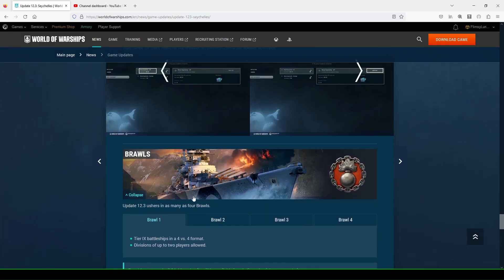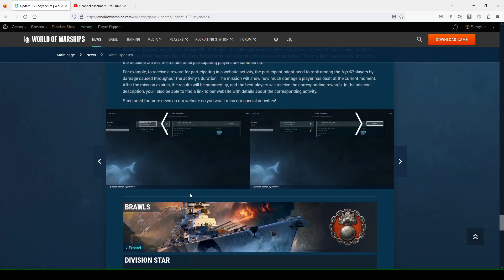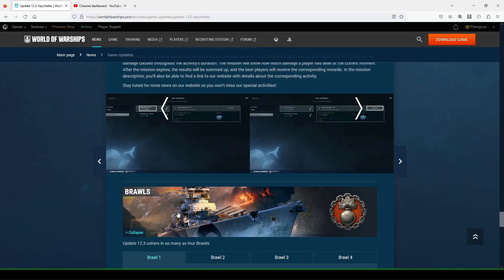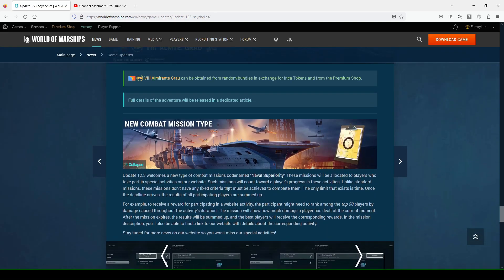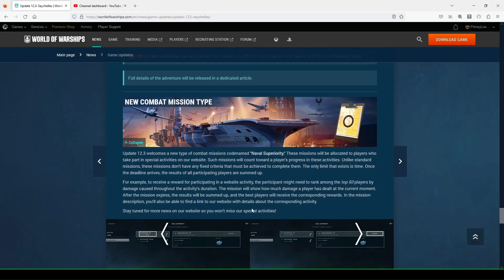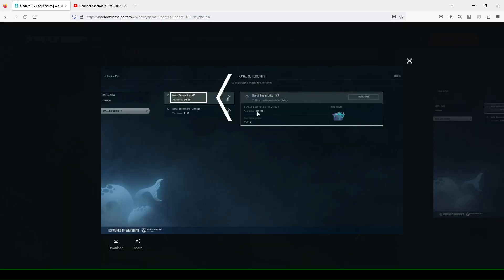Division Stars are back — cool. Some cool brawl options, and it's good that you can division up. Hopefully it's not busted where if you all drop in at the same time you end up on the same team — I think that happened before. The new combat mission type Naval Superiority: if you're a casual player, don't even bother. If it's base XP, that's just ridiculous.